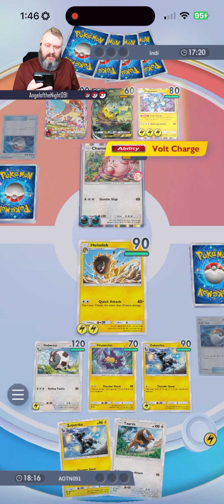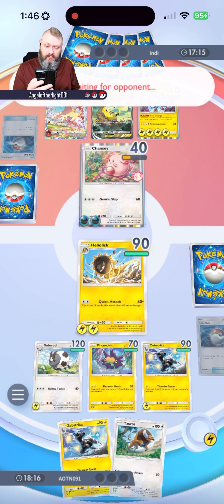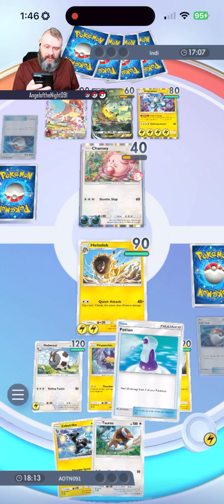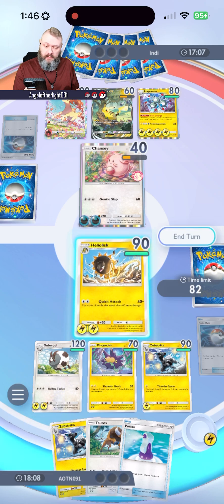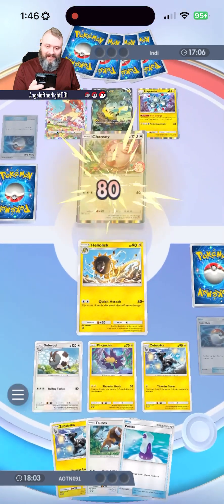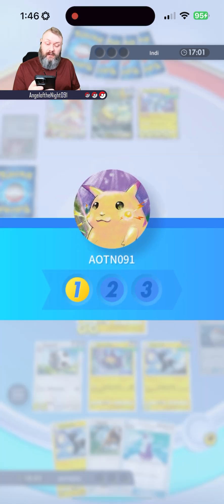He's got two Energy cards onto Chansey and four onto his Magneton, so he's able to attack no problem. He can't retreat Chansey at this point, but he could have a support card to swap them. We got a Potion — haven't had the need for that yet. Let's Quick Attack. Now we get heads! Chansey's out, so we get a point.